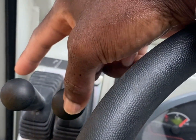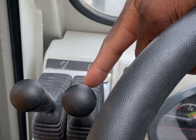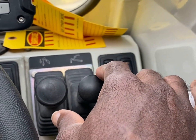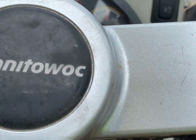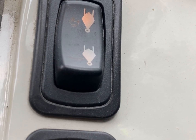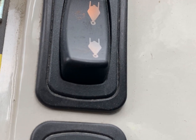Up here to the left of the crane you have your swing — swing left, swing right — and then you have your scope out and scope in. On the right-hand side you have your boom up and boom down, and then your cable up and cable down. Also on this side you have your cable up speed and cable down speed — you can slow it down or pick it up. On carry decks you want to have it on high because it's still very slow, just so you know.